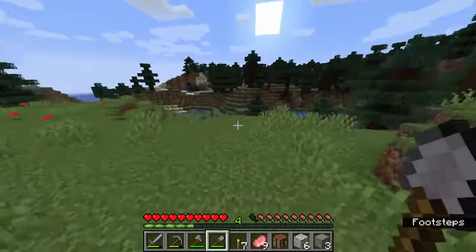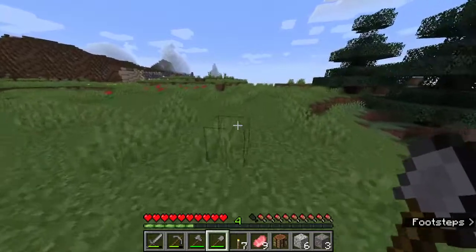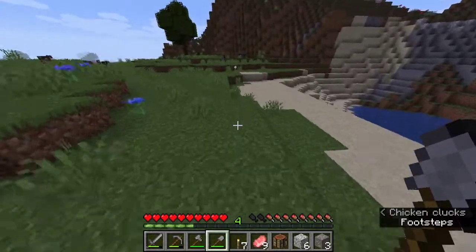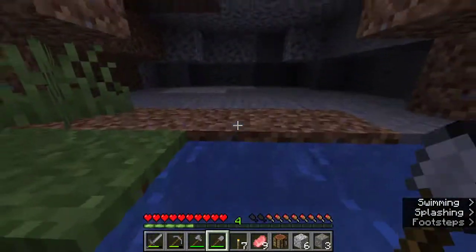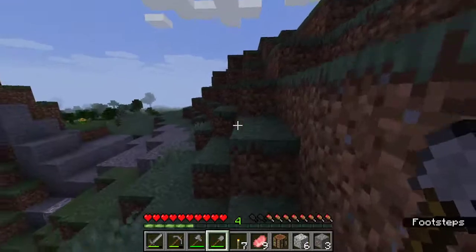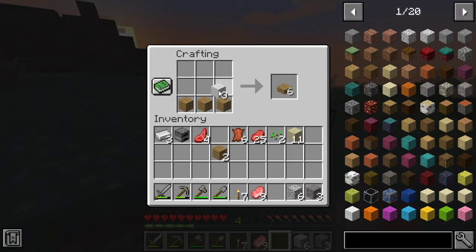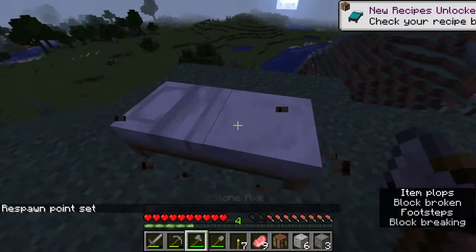In front of spawn is a giant mountain, and then behind spawn is a spruce biome. There's also the possibility that if we make a base anywhere and then we get the TARDIS, we might just abandon the base that we built and make the TARDIS into our base.